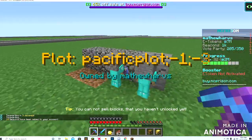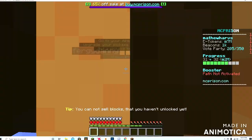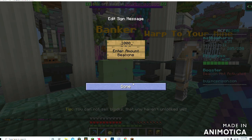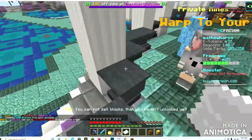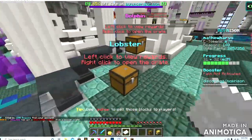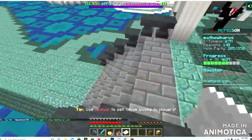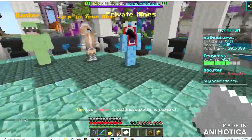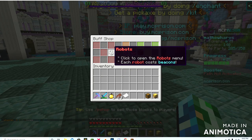Now that you have those beacons, do /spawn. At spawn, go to the banker — 1000 beacons is the minimum you can withdraw. You don't have to sell beacons; if you're more of a casual player you can technically use them for robots. With beacons you can do /buff, which brings you here where you can buy robots that work on their own to make you free money.